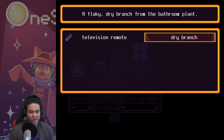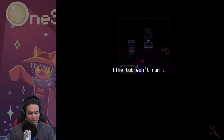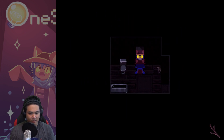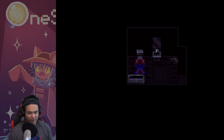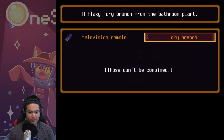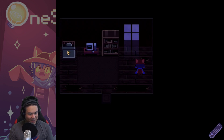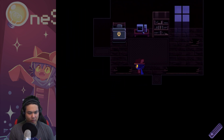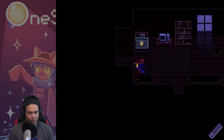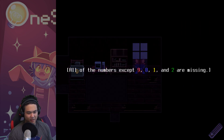Dry branch for the bathroom plant - maybe put it in the water. So I need to escape from this. This is gonna be a hard first episode. I don't know the password. I have a remote but I can't seem to interact with anything with it.